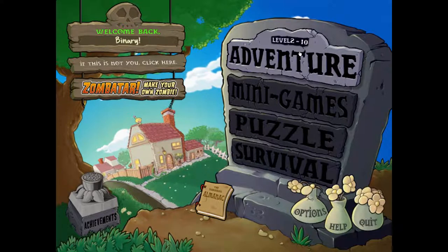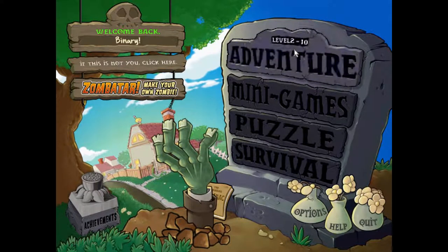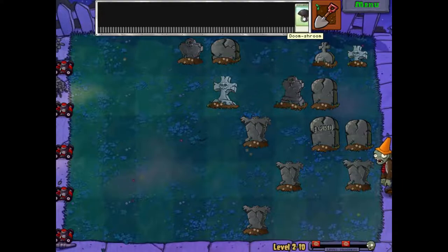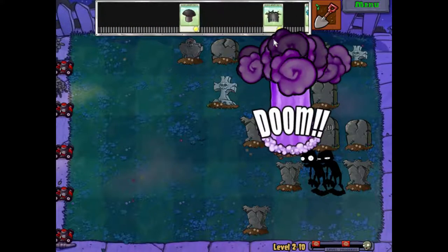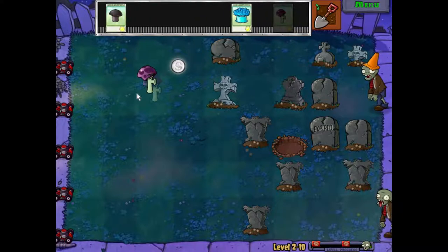We are now on level 2-10 and something big is coming. The zombies left a letter but I don't remember what it said, so we're just going to hop in. There are a lot of zombies and graves. I'm going to use the doom-shroom — now you understand why I like to call him the nuke, he destroys a lot of zombies at once.